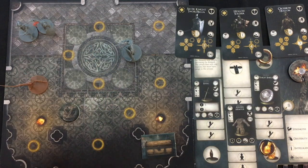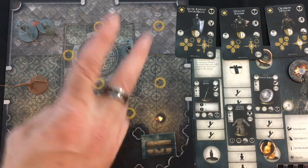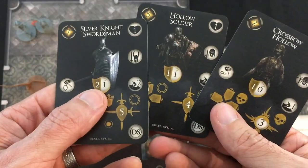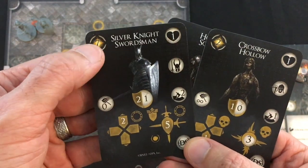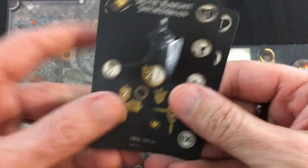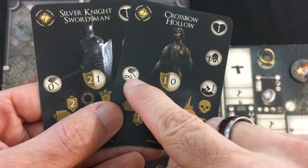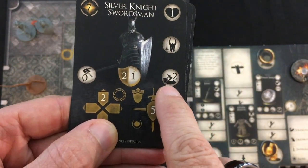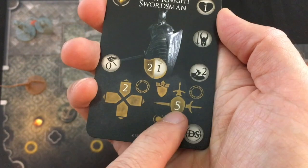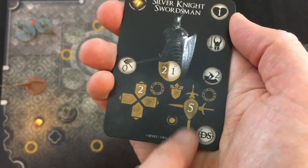Combat alternates between a player activation and all the enemies going again. We activate enemies in their threat order from highest to lowest — Silver Knight Swordsman goes before the Hollow Soldier, before the Crossbow Hollow. Their stats include: one life for all these basic guys, two defense subtracted from physical attacks and one for magical. Attack range is zero for the melee guys, but the Crossbow Hollow can shoot from anywhere. There's also dodge difficulty and their AI behavior. The Silver Knight Swordsman moves twice towards the nearest person, then attacks anyone at zero range on the same node, hitting everyone there and pushing them afterwards.